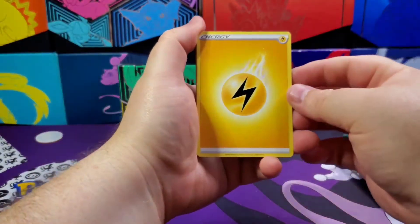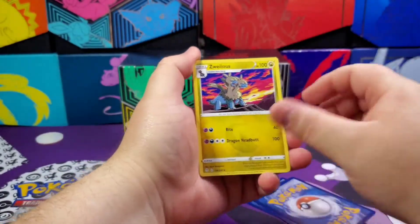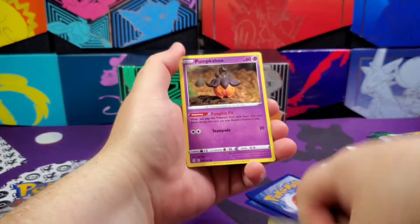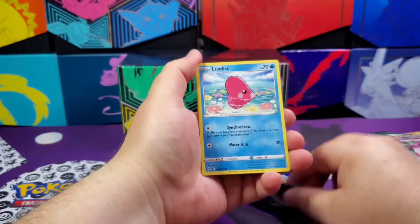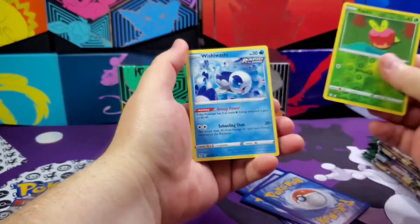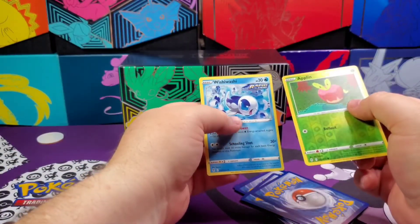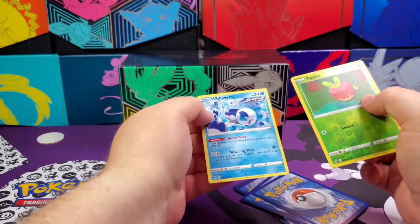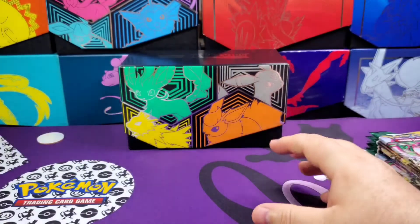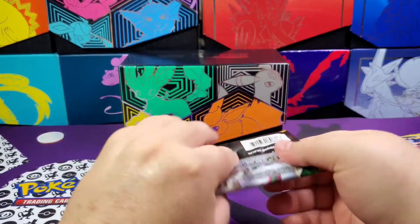Starting off pack one with some electric energy. We've got a Ribbon Badge, Copycat, Swolesome, Emolga, Tentacool, Pumpkaboo, Bagon, Applin, Lilipup — and the first rare is a Wishiwashi non-holo. I don't think Wishiwashi comes in a holo form, maybe just a reverse holo, but it's whatever. Moving on to the second pack with the Rayquaza art.